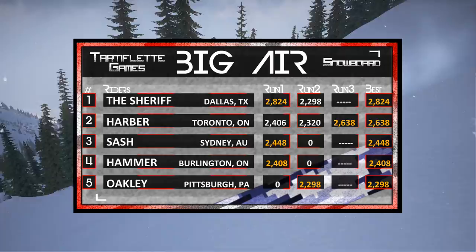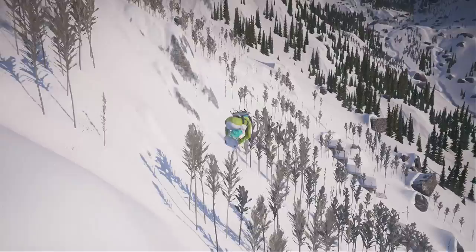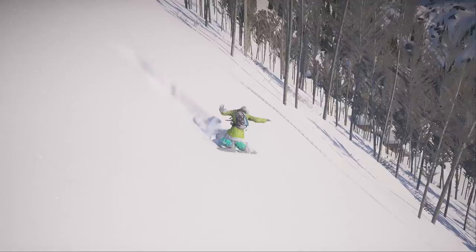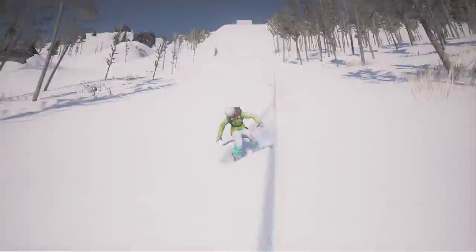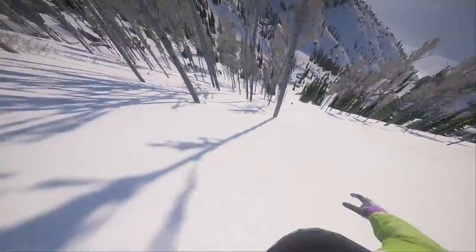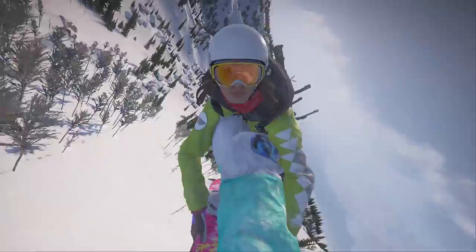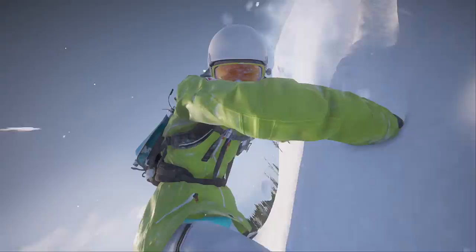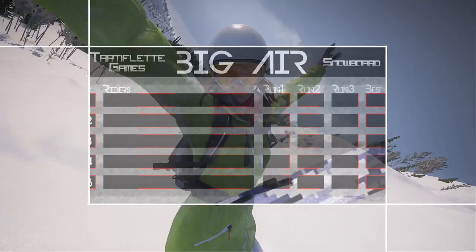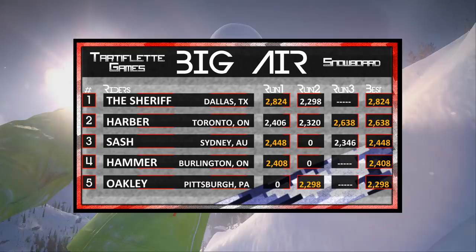With some competition pinching on Sheriff's heels, we're going to move on to Sash's third and final. Clean and tidy — that's going to be a Switch 1800 truck driver, the first truck driver we've seen in the competition. You get another good look at his board with the autographs on it. Just clipping a tree — the first-person angle really shows just how close these trees are. If you get too far to the left off that jump, you're coming close to some trees and have to cut right at the last second. That is not going to better his first-round score, but he is still going to get 2,346.